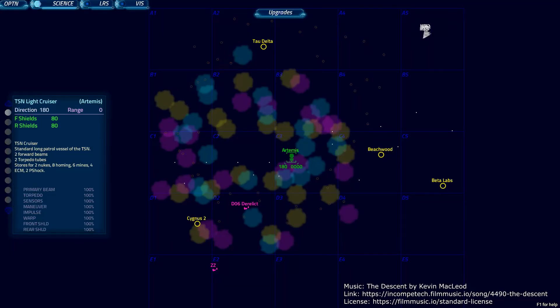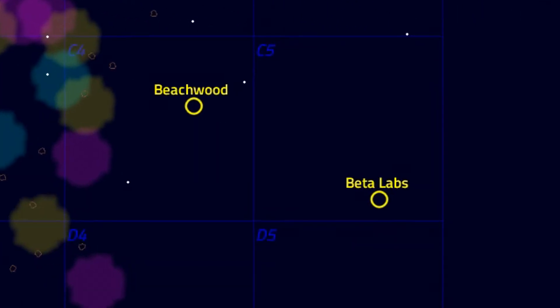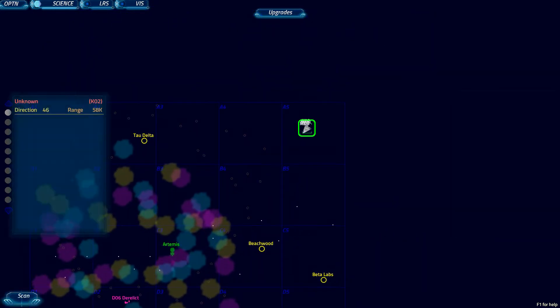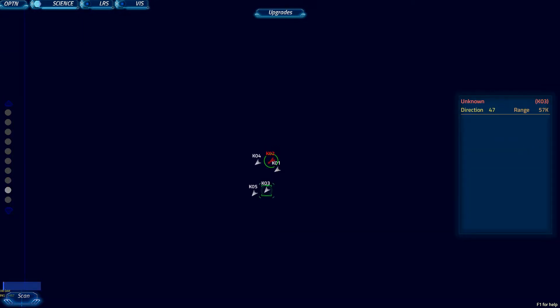First up, science officer. This is your console — a long-range view of the entire sector. The Artemis is the green icon and stations are represented by yellow icons. Tap and drag the map to view the entire sector. Tap any contact to view details and lock it for scan, then tap the scan button. Use these zoom level buttons to focus the sensors on selected contacts. During a scan, you may select other targets, but only one contact can be scanned at a time.